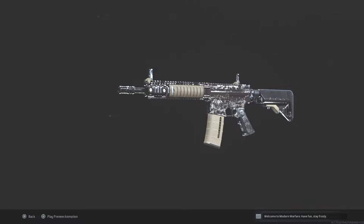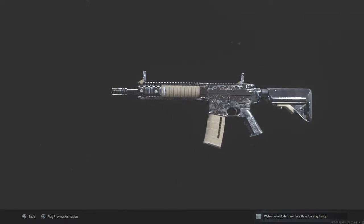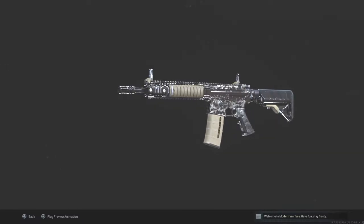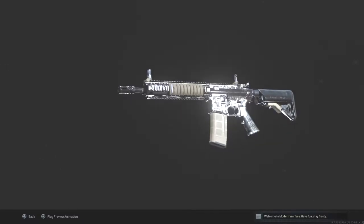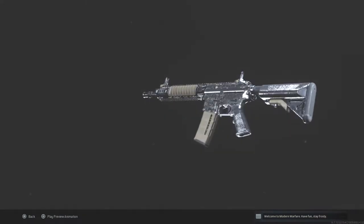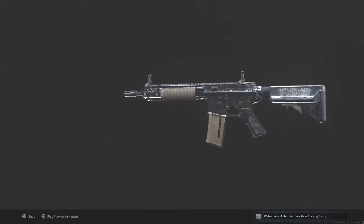I finally did get them and this video is just going to be a showcase on what each of the assault rifles look like with Platinum Camo on. I'm just going to show a little bit of gameplay with each of them. Honestly, I don't know how I feel about this camo. It's not that good. It really needs something. It just looks kind of stock, to be honest. It really just is not that good of a camo.